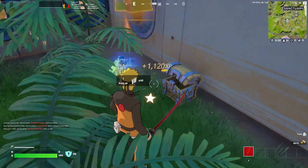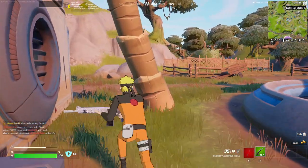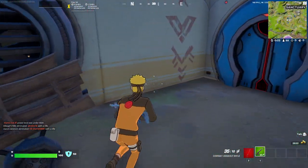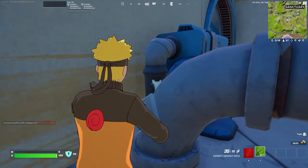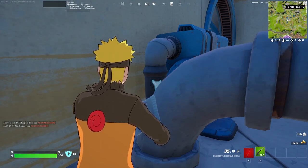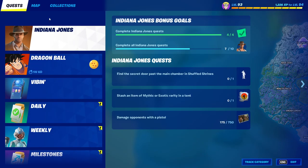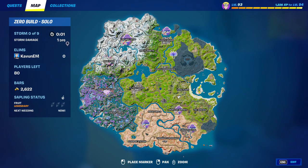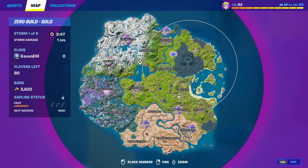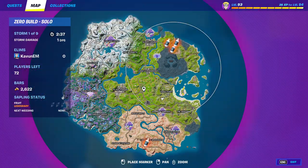Let's grab this chest right here. Let me search this chest — I have a weapon inside of it. Let's go ahead and hide around here so I don't get eliminated. Now I'm going to show you every single one of these locations. When you're at the Sanctuary, all you got to do is press M on your keyboard, and then it's going to take you inside of this place where you can see your quests. We're going to come over here and choose the Map tab.